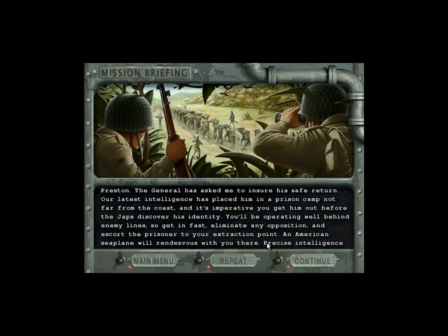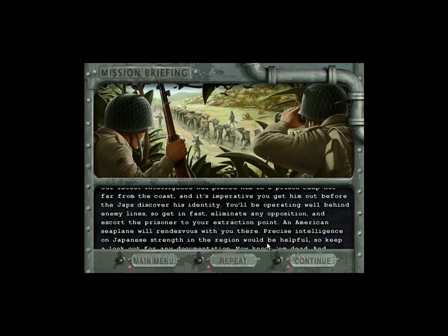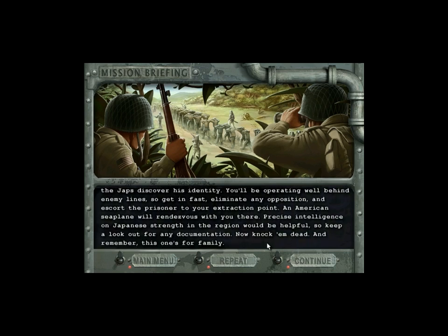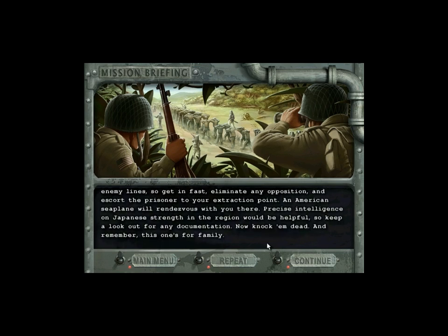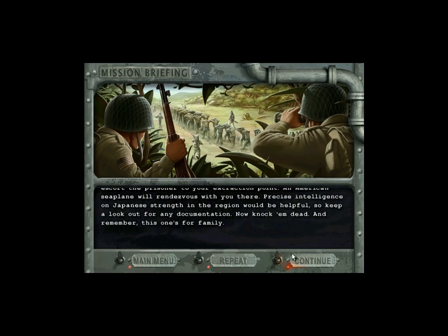It's imperative you get him out before the Japanese discover his identity. You'll be operating well behind enemy lines, so get in fast, eliminate any opposition, and escort the prisoner to your extraction point — an American seaplane will rendezvous with you there. Precise intelligence on Japanese strength in the region would be helpful, so keep a lookout for any documentation. Now knock them dead, and remember, this one's for family.